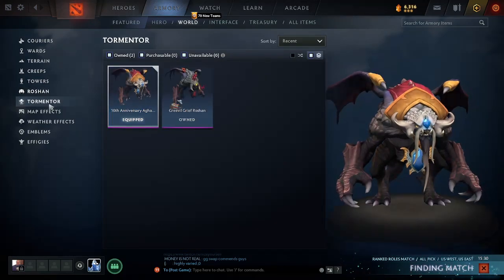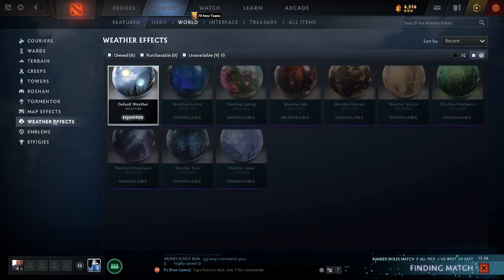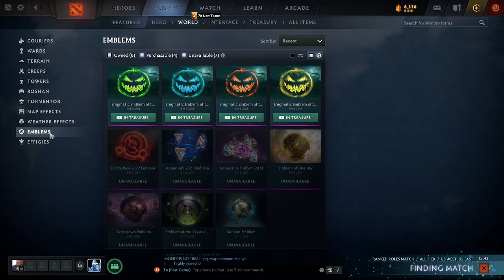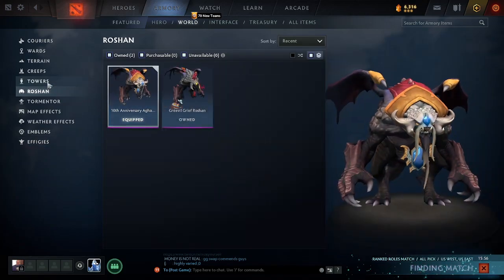I own all of these fortunately. I don't have these ones — can you not get these anymore? Wow, emblems. Effigy. I don't know why effigies are expensive, they're useless.